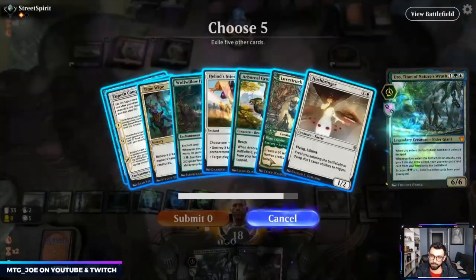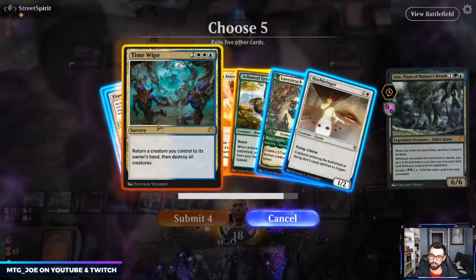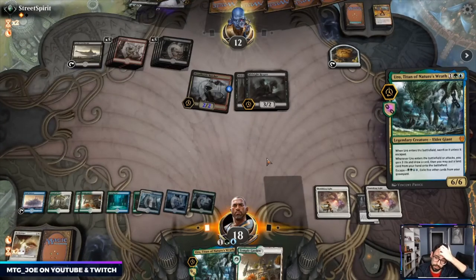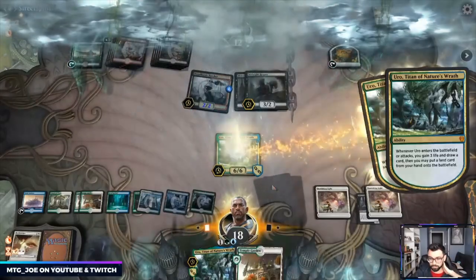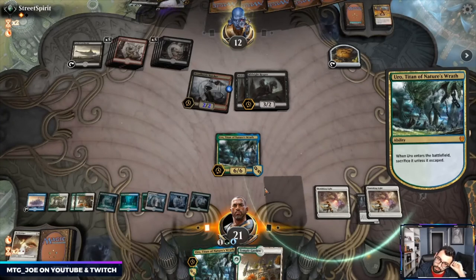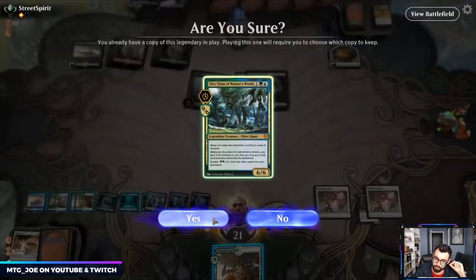Let's cast Uro, Boreal, Heliod, Wolf Willow, Time Wipe — draws us a card, gains us some life. Conquer's Death would be nice or just another land. Didn't tap our mana right so we don't get to Scry.